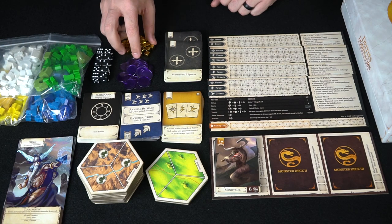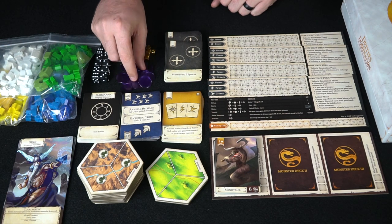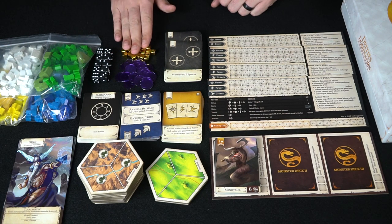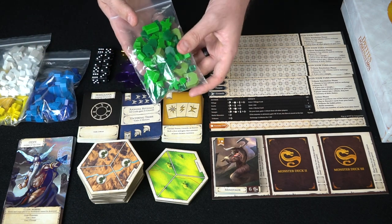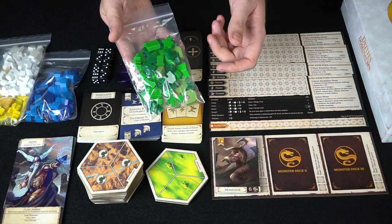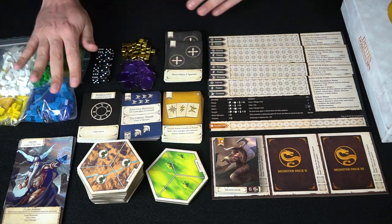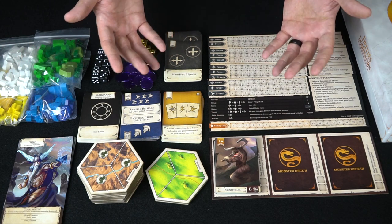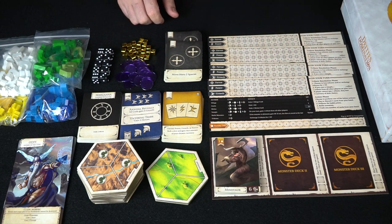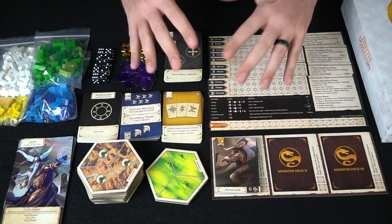You're also going to get tribute tokens and tribute pieces, which allow you to gain victory points throughout the game. Your battle dice, and of course all the different meeples. You'll have tokens, heroes, boons, crops, villages, castles, shrines, and temples — all in a bag — and you'll choose one of four colors to play. It's a three or four player game, so you need at least three players.